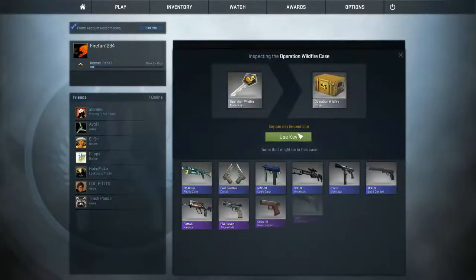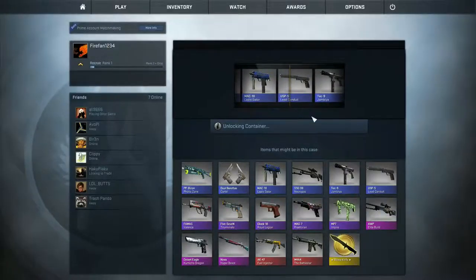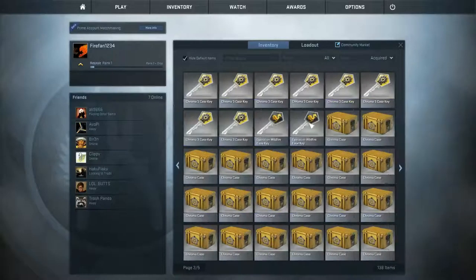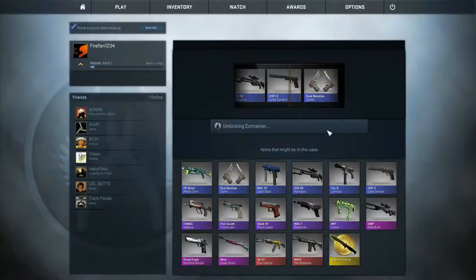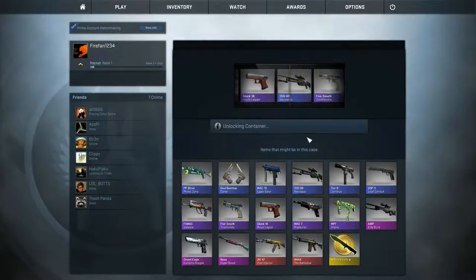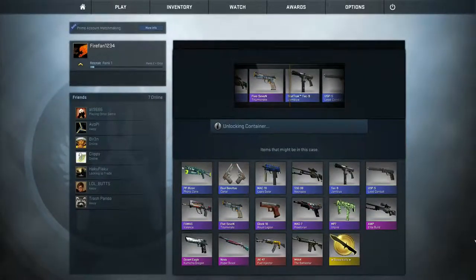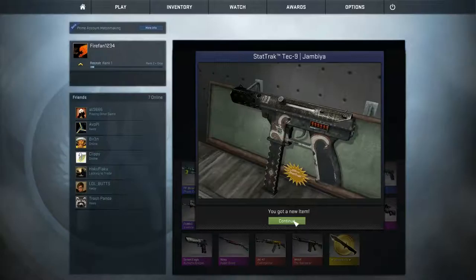A pink starts at the beginning again like usual — I see nothing and I get nothing. This is just a big turd of an unboxing where nothing good happens, and I've gotten 70 cases for this. There goes that OP — would have really liked it. Too bad, I'm going to get the USP-S Lead Conduit. And with the final Wildfire key and last case — open that Bowie for luck — I saw — and we get a stat-track Tec-9 as the final one for this video.